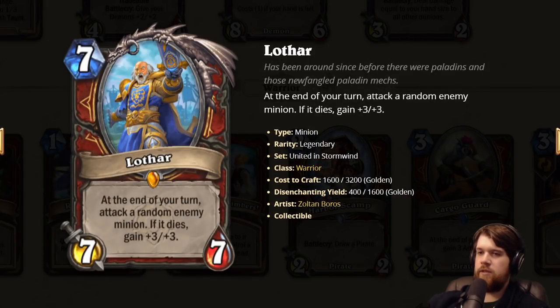Finally, Lothar: seven mana 7/7. At the end of your turn, attack a random enemy minion. If it dies, gain +3/+3. I think it's pretty solid — Warrior is in the market for a seven-drop. This is a pretty solid seven-drop. Seems like you can play it in control, or in Rush Warrior curving up to Troublemaker and Alexstrasza. It curves nicely into those, and maybe you play it with Cowardly Grunt. Seems like a solid card.